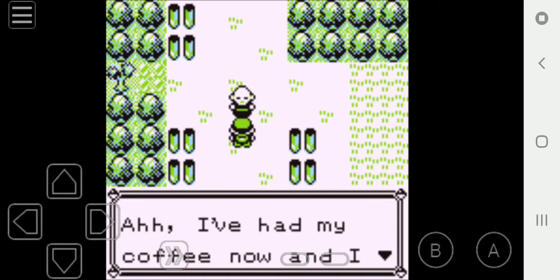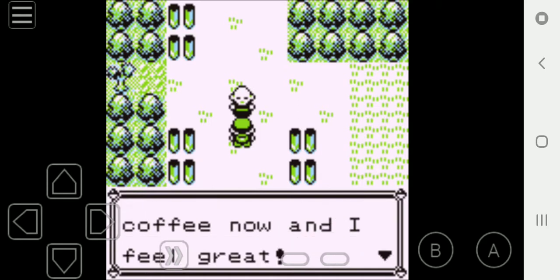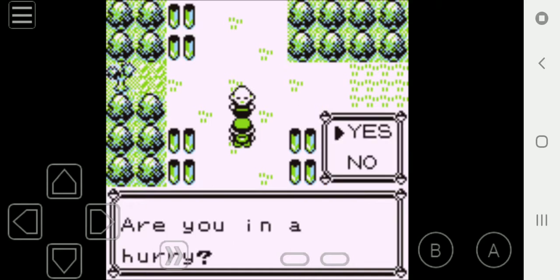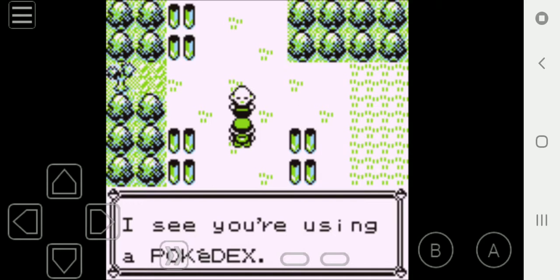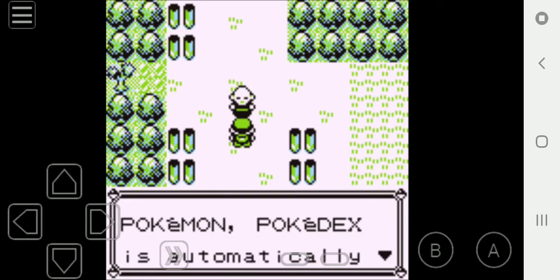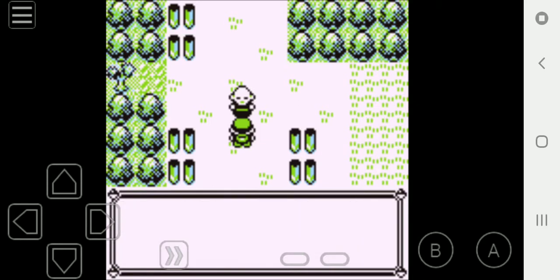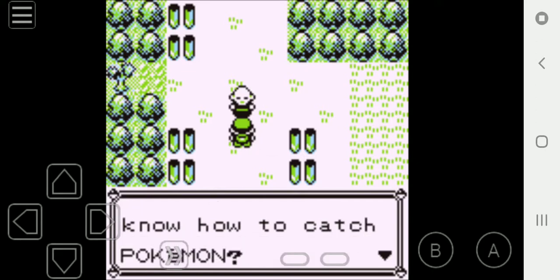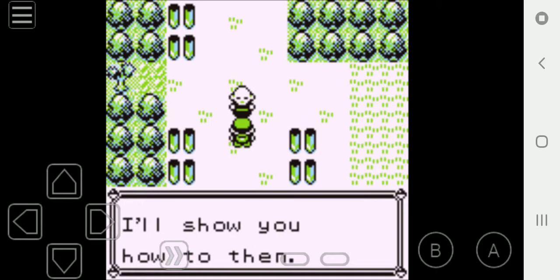I've had my coffee and now I feel great. A trainer says: 'Are you in a hurry?' — Nah, we're not in a hurry. 'I see you're using a Pokédex.' Yes, we are — to help Professor Oak out with his research. 'When you catch a Pokémon, the Pokédex is automatically updated.' 'You don't know how to catch a Pokémon? I'll show you how then.'